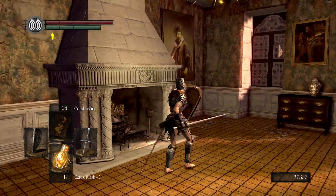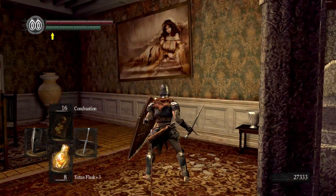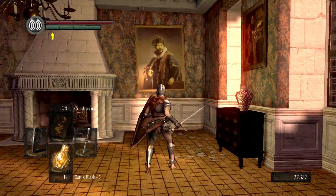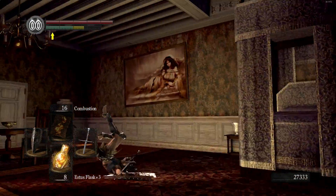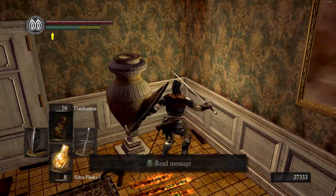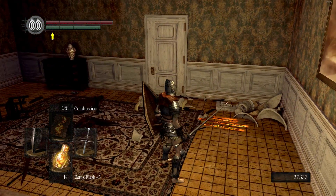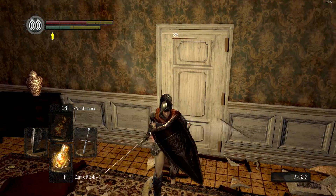And we end up in the bedroom of somebody — I'm not actually sure whose bedroom this is. There are some paintings and figures but I don't know who these people are — I only know who one of them is. Anyway, we're going to clear this area out. There's a guy around behind this wall — you can actually hit him through the wall.